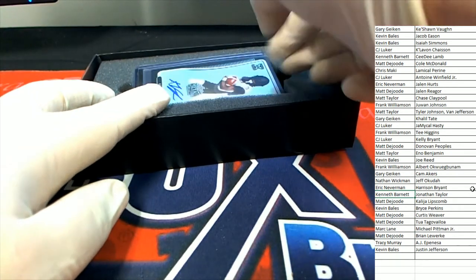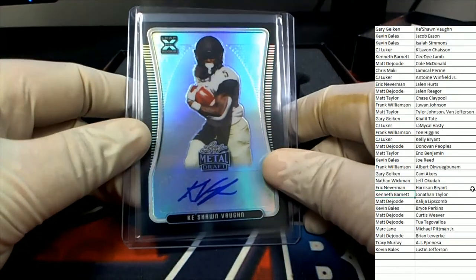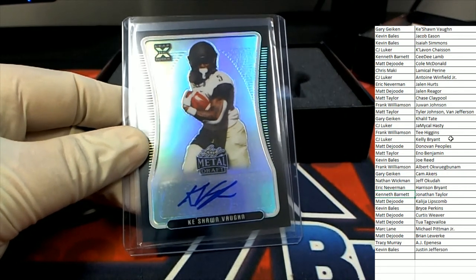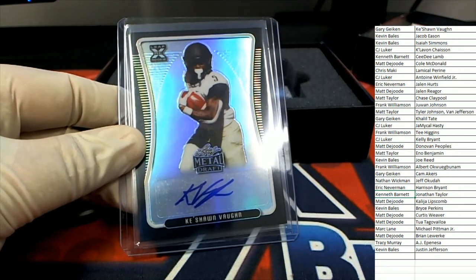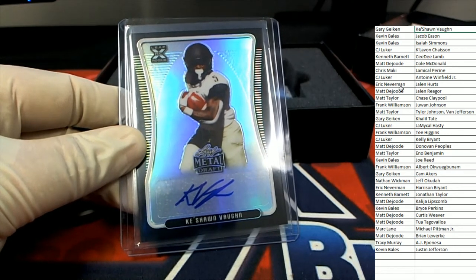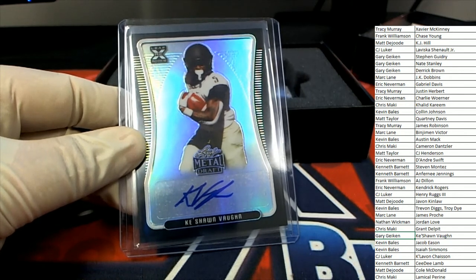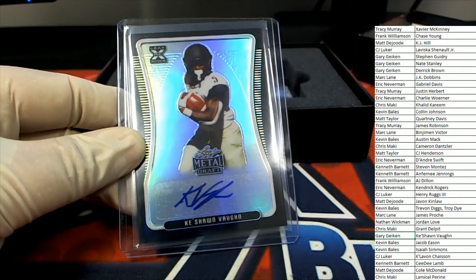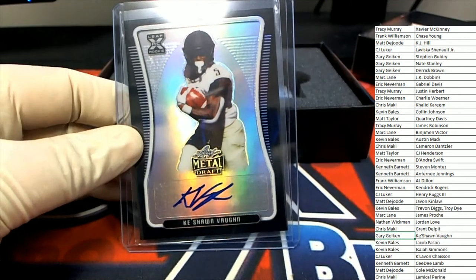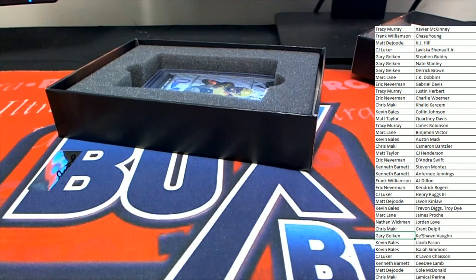The next hit coming up out of Leaf Metal Draft Football is Keyshawn Vaughn. Keyshawn Vaughn is up here for Gary. Congratulations, Gary. Hey, chasing hits — good to see you, man. And what's this number down to? 10 of 15. Gary G.